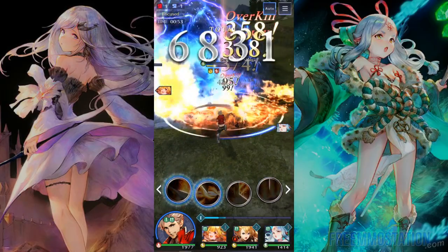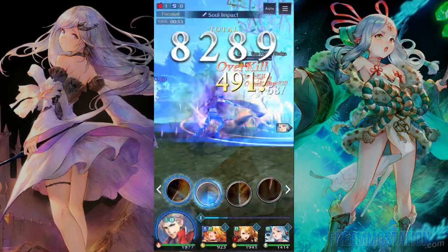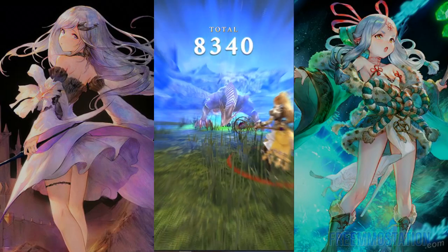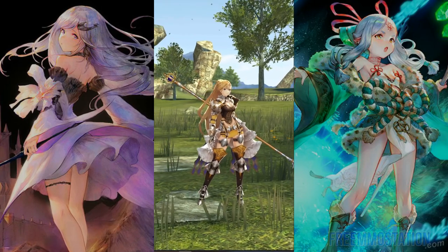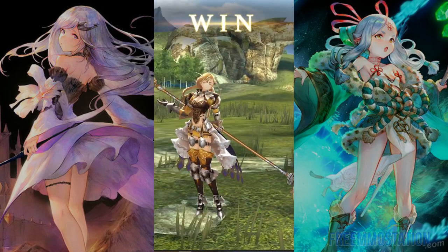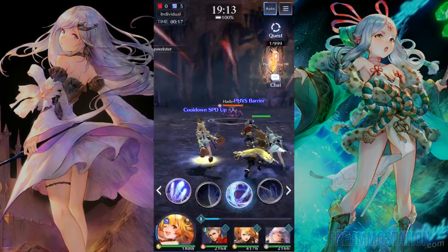You can order your team to hold back, assemble, or go for a focused or individual attack. It's important to realize that while you can define your team's strategy, you only control one unit directly — you start with Ride, but you can switch your main hero and control any other team member.